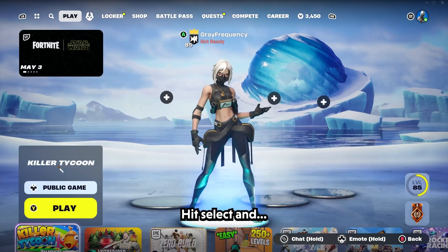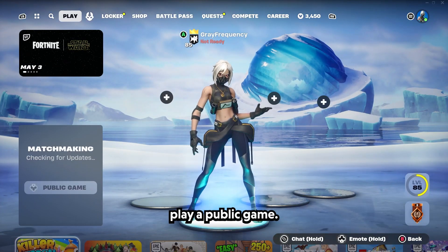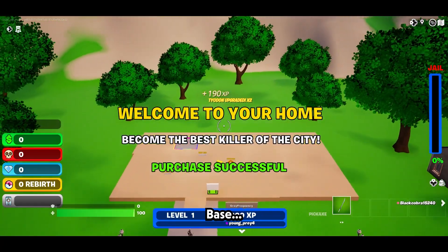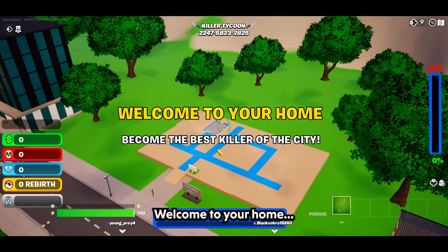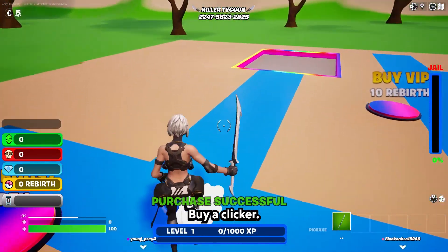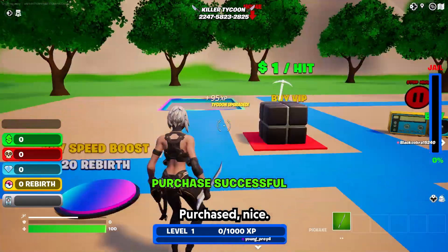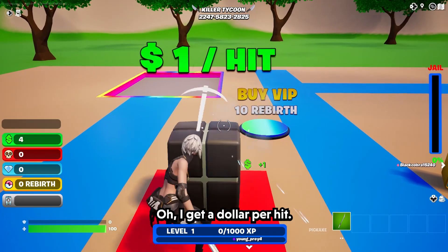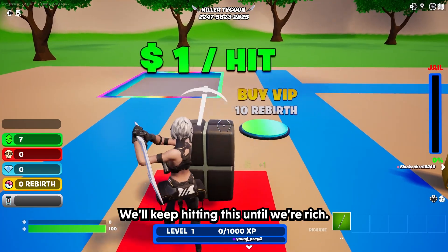Go ahead and hit select and play a public game. I'm the best killer — welcome to your home. So I purchased a house, cool. Buy a clicker. Purchase, nice. One hit? Oh I get a dollar per hit.